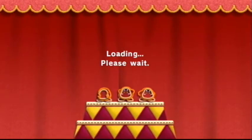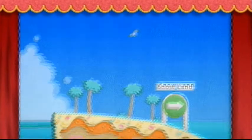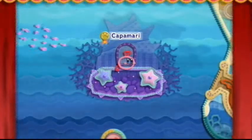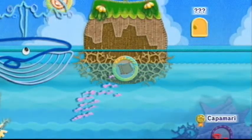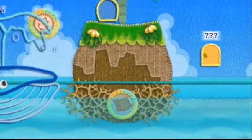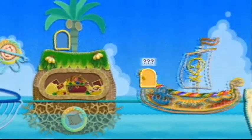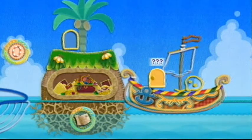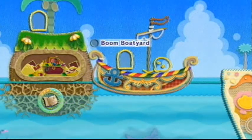Yin-Yarn has captured King Dedede — what are we gonna do now? Oh no! It's gonna be all good. The next world, Snowland, is open, but first we have some more levels to take care of. This opens up — Boom Boat Yard!